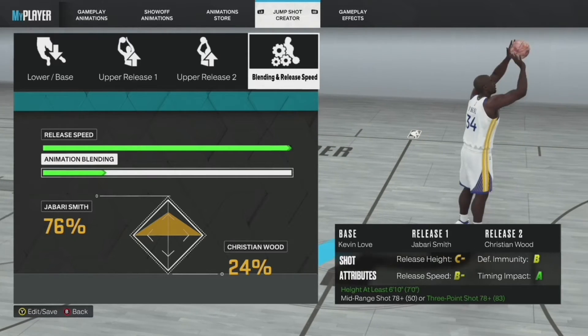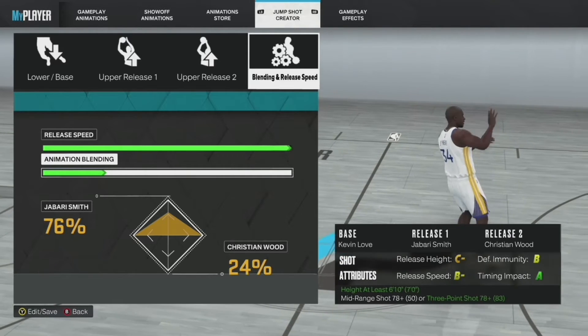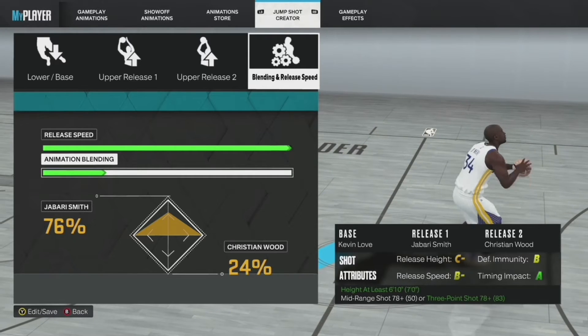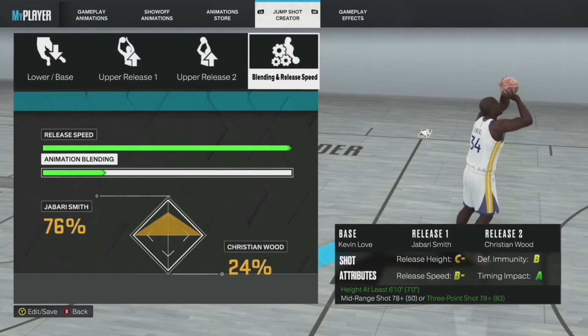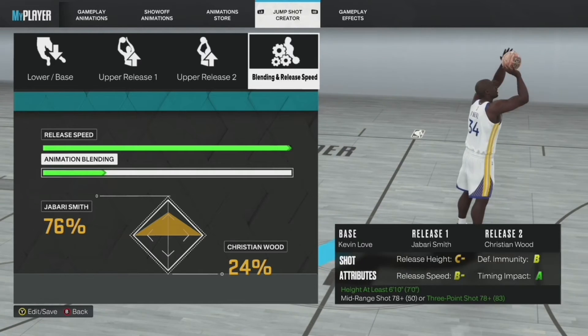The first jumpshot I got on the screen here is what I recommend if you're newer to 2K or you're just not good at timing your release. It's got a high timing impact, so you're giving yourself the largest green window possible as a big man. Even if you're not good at timing it, you'll still get those greens. And it's still got a decent release speed — this thing is going to be nice.